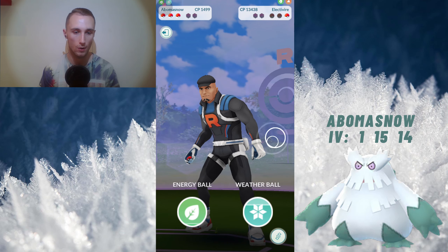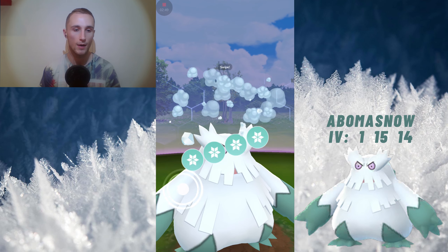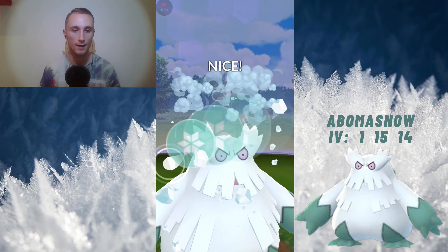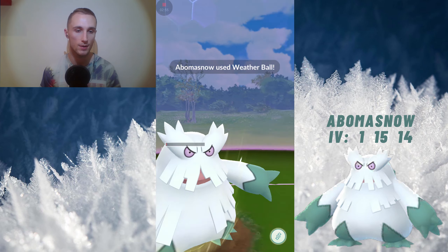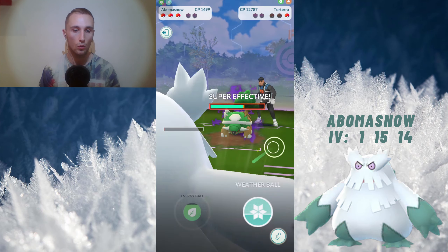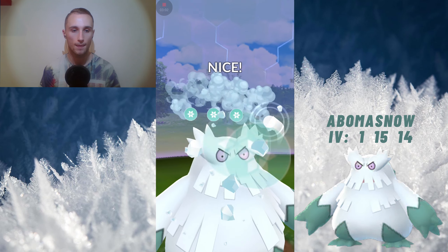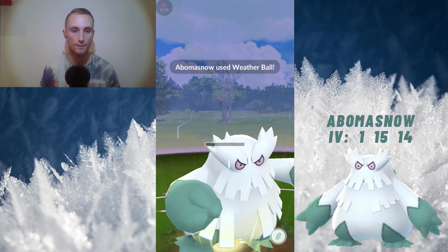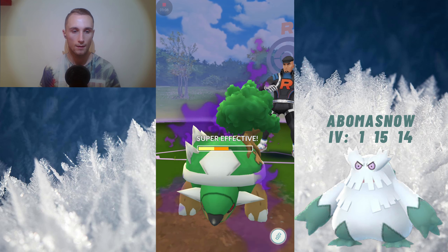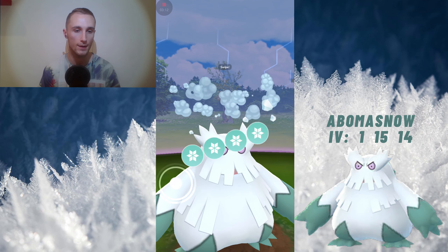With the Torterra coming in, we'll hit 1, 2, 3, and then hit the charge move. And now we have quite a lot of energy and we'll be able to hit 3 back-to-back weather balls without taking any damage. So, 1, 2, hit another weather ball, and then 1, 2, and hit the final weather ball — and this weather ball will KO.